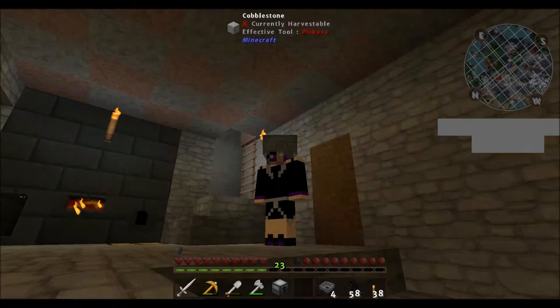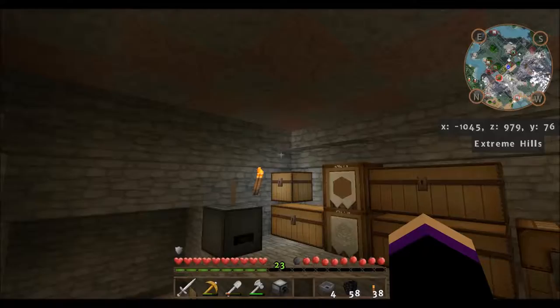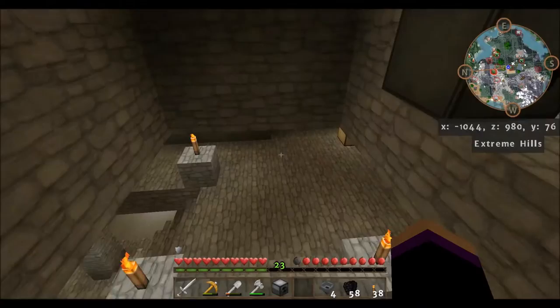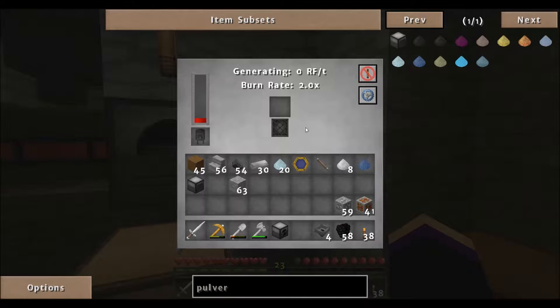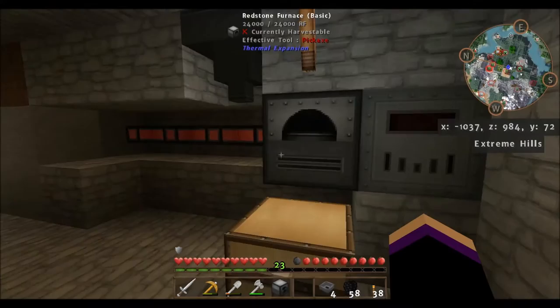Hey guys, this is Catnip 2067 and this is episode two of Let's Play FTB Infinity. I've been gathering some resources - I got some diamonds and redstone, things we needed to make our machines. I've started on that. I'm using the Sterling generator from Ender IO; I feel like that's going to be my best bet for starting out.